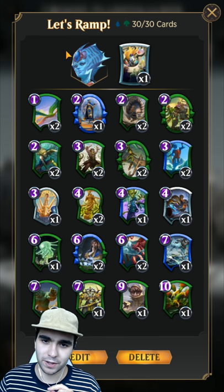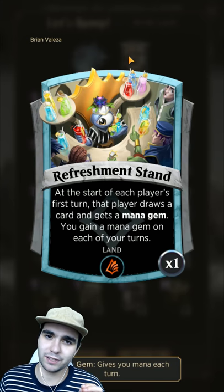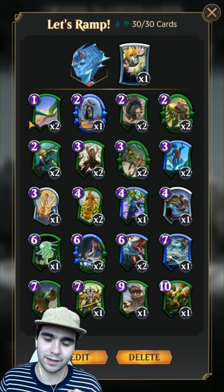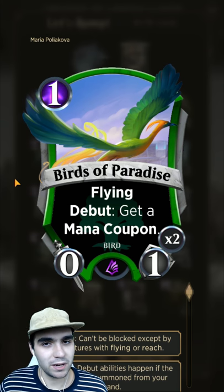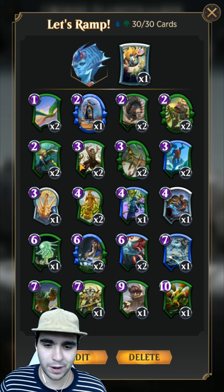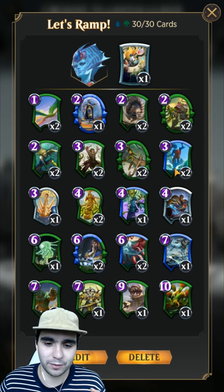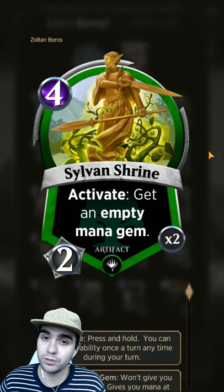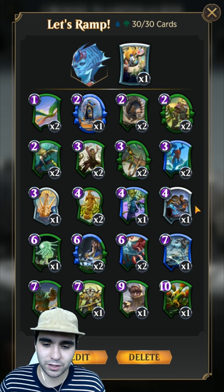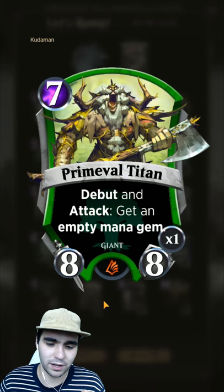Let's look at the deck we made. We took Refreshment Stand because we want to get to 20 mana gems and get all our Leviathans to win the game. At level one, we took Mana Coupons to help us get to our ramp quicker. For ramping, we've got the unique card Tide Shaper, Sylvan Shrine for empty mana gems, Gear Mender, and Plot which gives two cards and two empty mana gems.